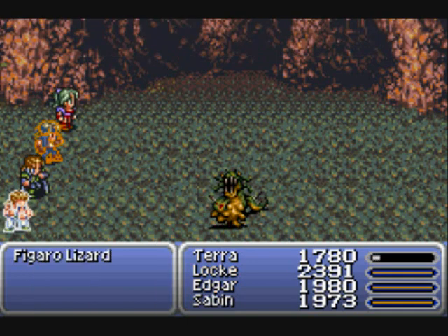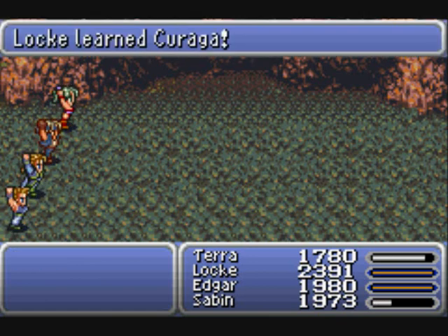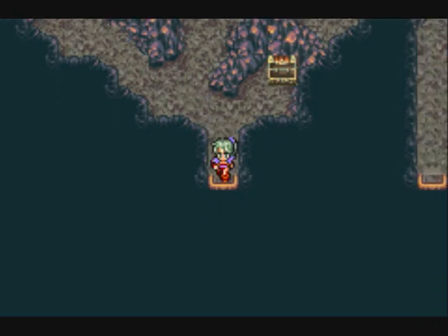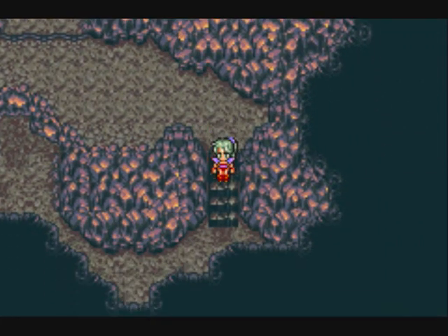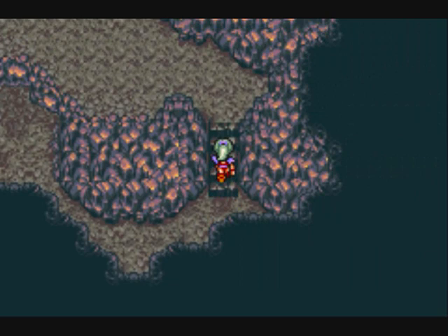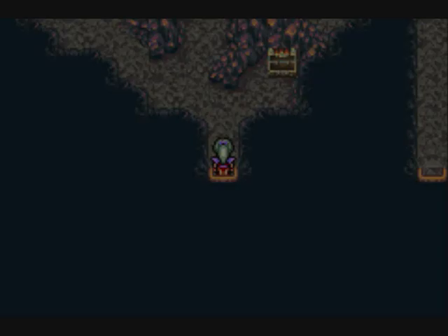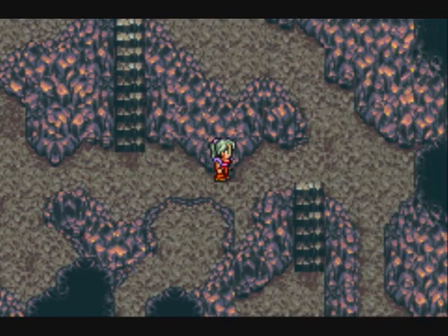Got to look out for that - I've already got it anyway. There's another new ability, another new Lore for Strago. These caves can be a bit confusing. We get the Death Tarot - cards that have a chance to randomly deal instant death. There are a couple of weapons like that in the game.